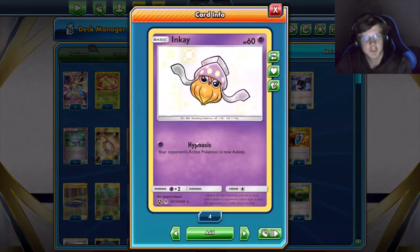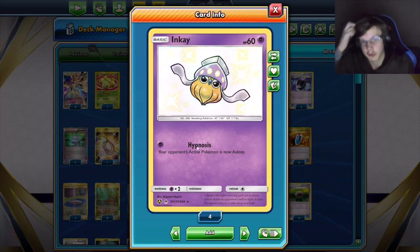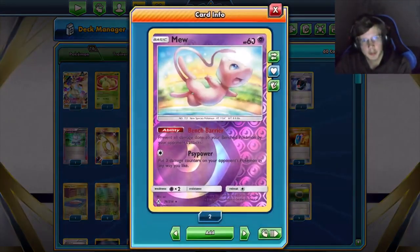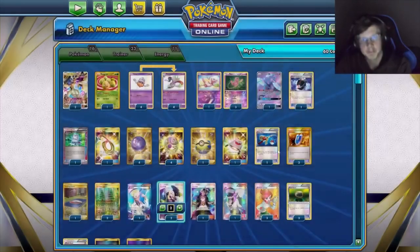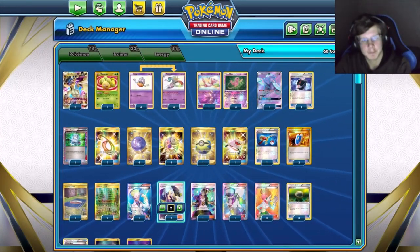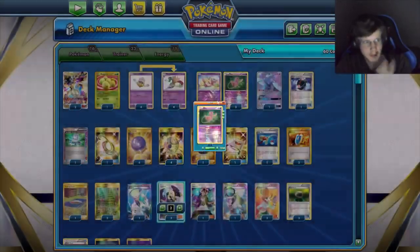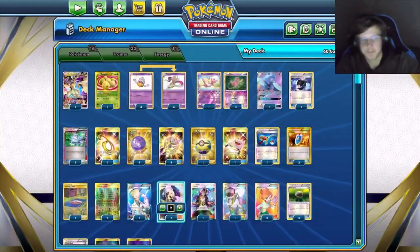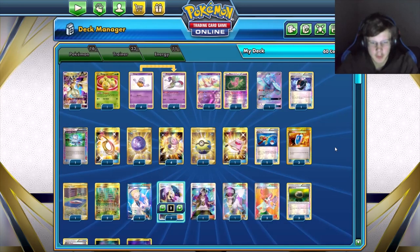For Inkay — Sableye's Hypnosis is something I use quite a bit in the first few turns to try to get set up and delay the opponent from attacking, trying to keep them asleep. We also have Bench Barrier Mew — its Encounter attack could be useful to grab a Malmar or anything we need.